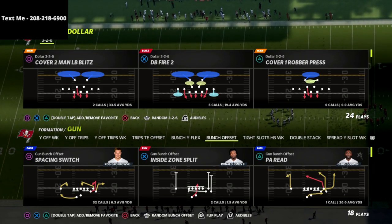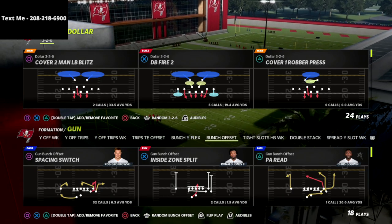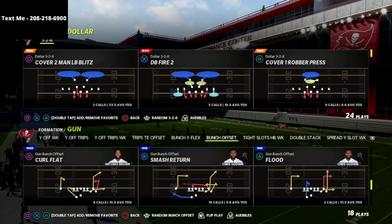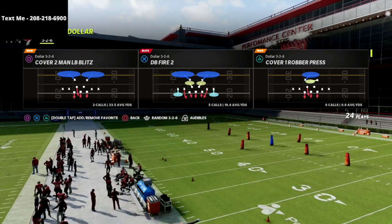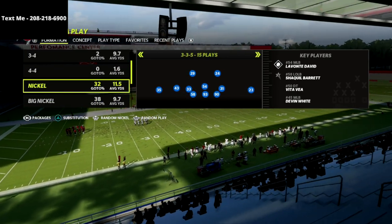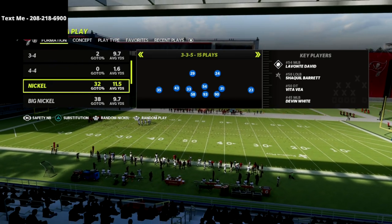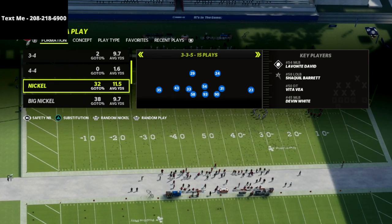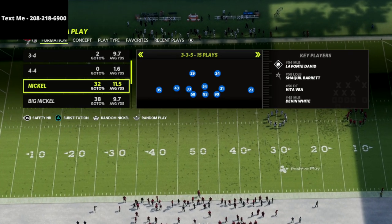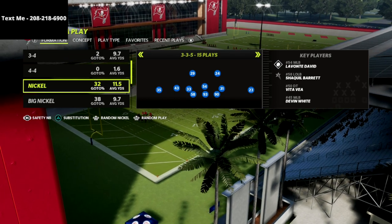I wanted to break down a simple way to keep your cover four quarters match defense from glitching out against one of the most popular ways to exploit it out of the gun bunch formation. The 3-3-5 normal is in my personal opinion the best defense you can possibly run in this year's game from a coverage perspective. It also has the best blitzing meta you can utilize against the gun bunch to really force them to get rid of the ball on a timer.